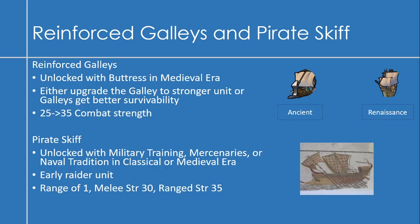The pirate skiff would be unlocked with military training, mercenaries, or naval tradition — a naval raider unit that's the precursor to the privateer. I'm thinking a range of one, melee strength around 30, and ranged strength of 35. There's historical precedent for pirates much earlier than the classical Golden Age pirates of the Caribbean — pirates existed throughout all of history.